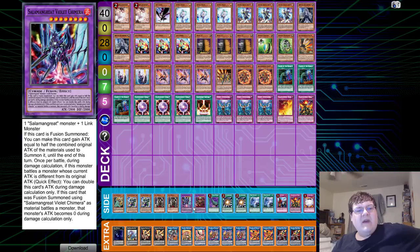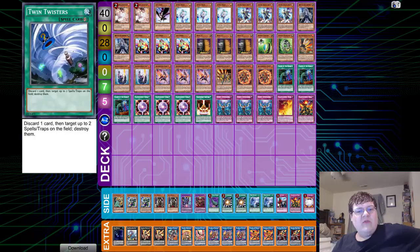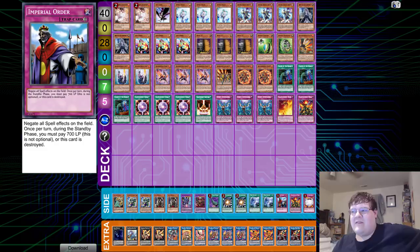Side deck: one Lancelot, two Prank-Kids, two Skull Meister, one Violet Chimera, one Starving Venom Fusion Dragon, one Harpie's Feather Duster, two Super Poly, two Twin Twisters, one Abyss, one Roar, one copy of Vanity's Emptiness, and Solemn Order of course.